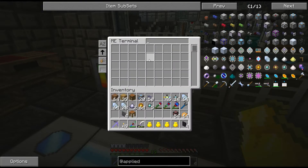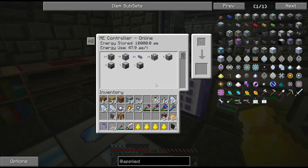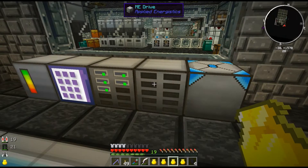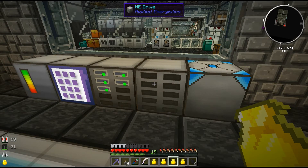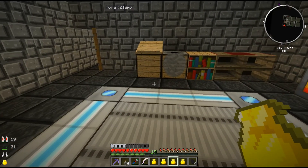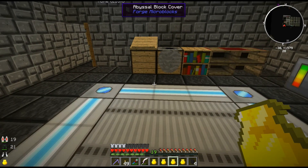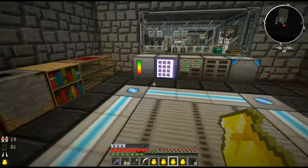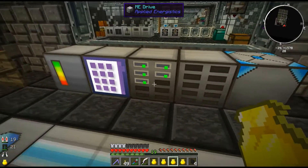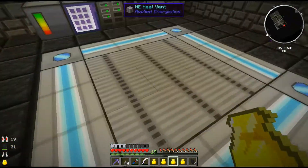Here's our basic terminal controller showing what we're using right now. Over here is the partition editor — so I can make a single drive for one type of item. When I get the 64Ks, that's when I'll do that. Because you can still only put 64 items in, and if you put 64 tiny items you're wasting a ton of space. Things like cobble — we want to partition that and make it so it just goes into one drive.